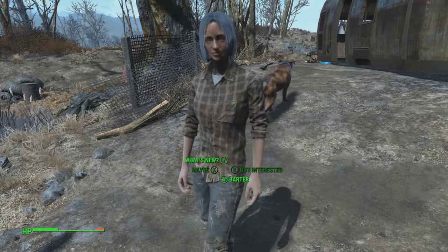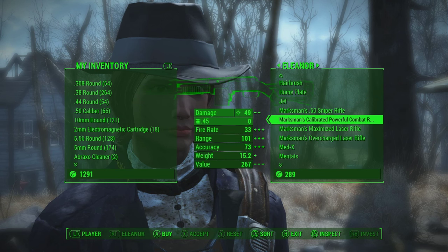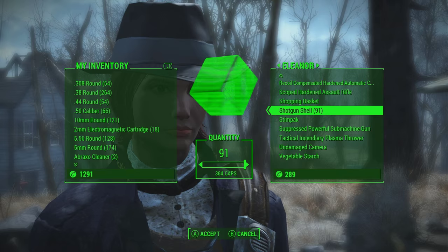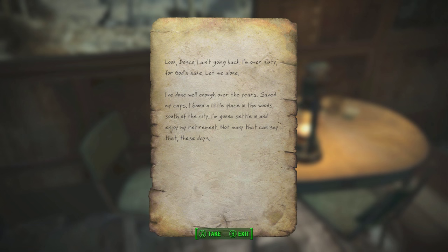It's basically bonus good karma for you. This place that Teddy leads you to is a pretty awesome-looking unmarked location. Inside the caravan where the trader sleeps, you can find a note talking to someone named Bosco. Here is what it reads: 'Look Bosco, I ain't going back. I'm over 60, for god's sake, let me alone.'